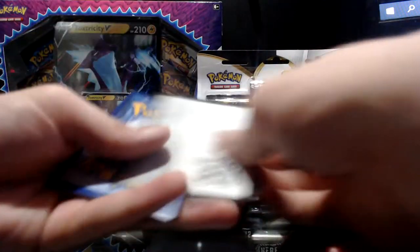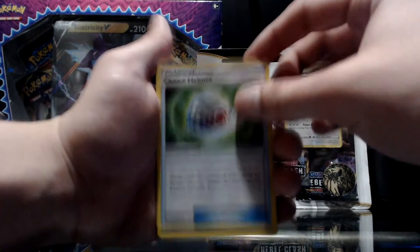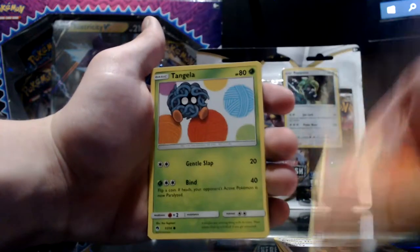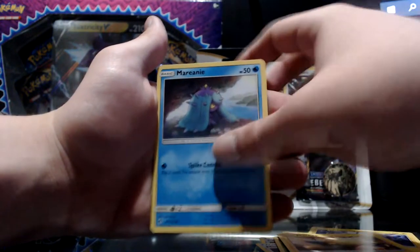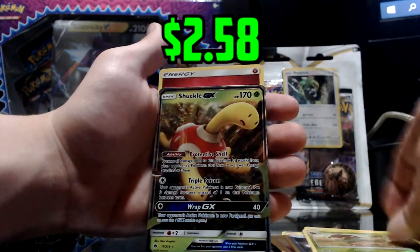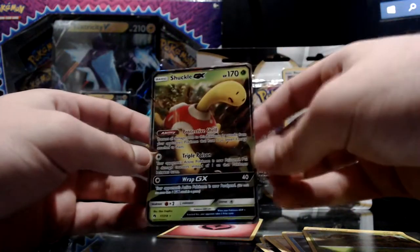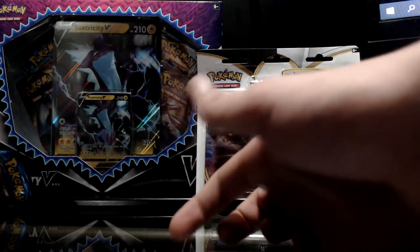Now we'll do the Lost Thunder pack — the Pokeball is cool, I'm planning to just put it on my desk. First off we got Choice Helmet followed by Morty, Oricorio, Tangela, Nincada, Jynx, Mareep, Mantine, reverse holo Togekiss, and oh — Shuckle GX! I'm not even upset about that, I didn't have Shuckle GX but I have this card in the online game now.